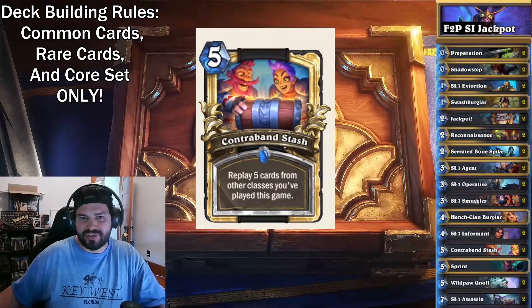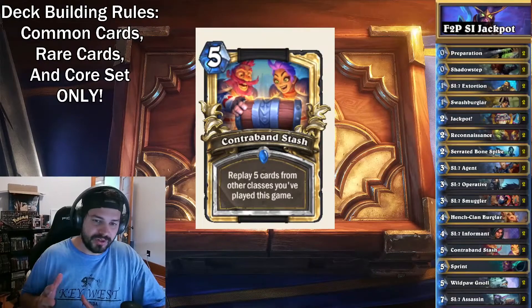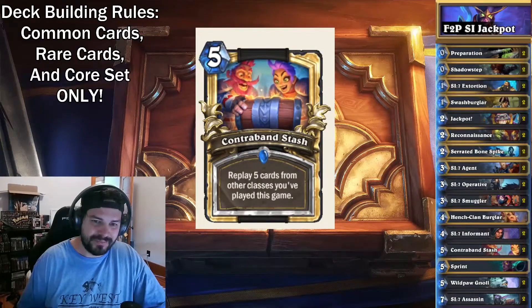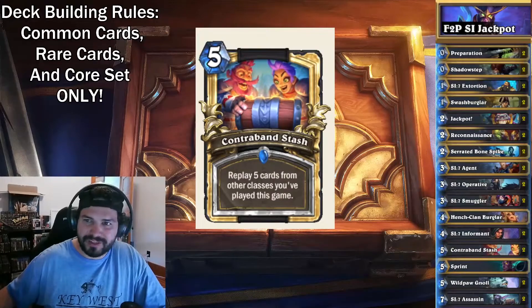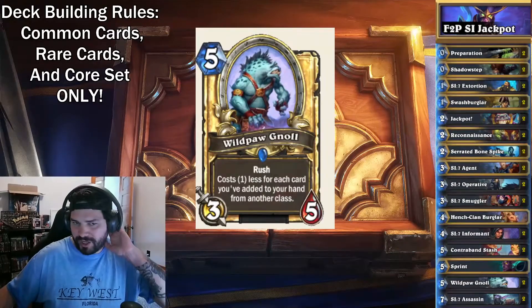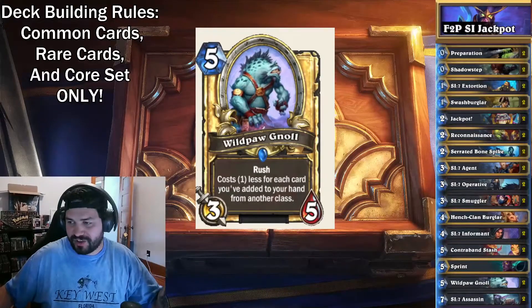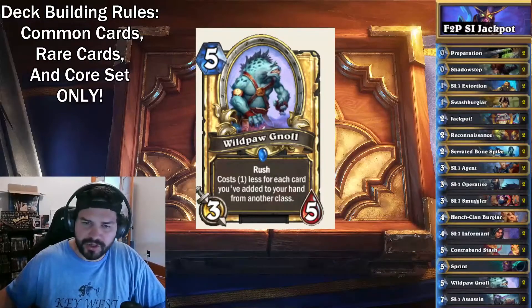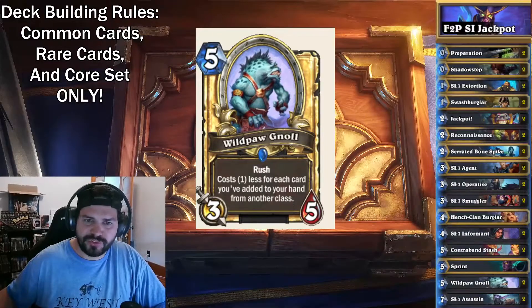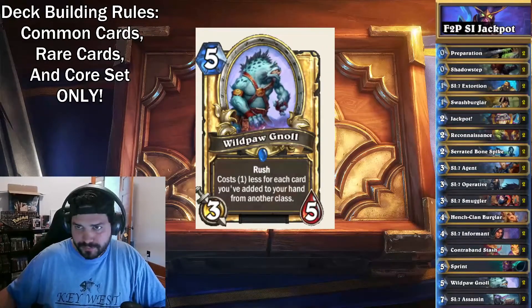Contraband Stash — this is the big card you're playing for. Make sure you just have good things played when you use it — that's my big tip. Wildpaw Null, the 5-mana 3-5 with Rush — costs one less for each card played. You want to make sure you play enough cards to make this guy cost zero, or at least one. The card is really amazing and you definitely have to put it in your deck.